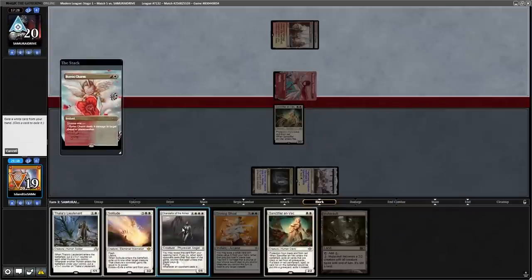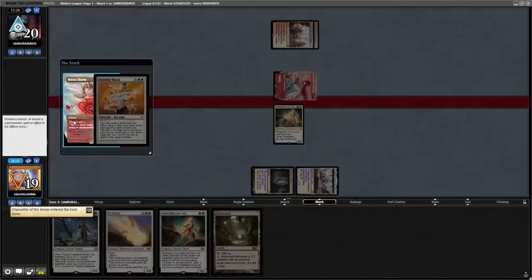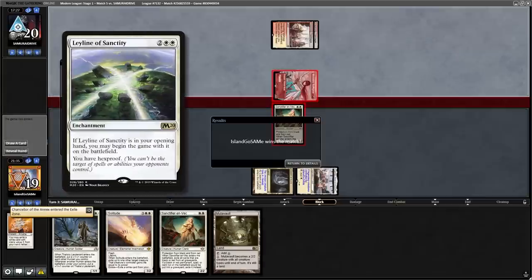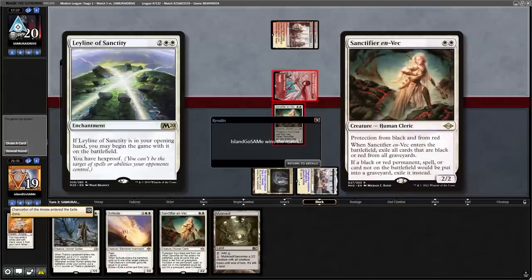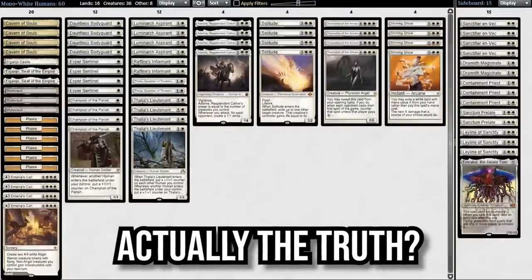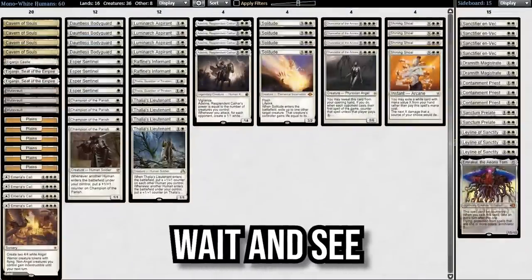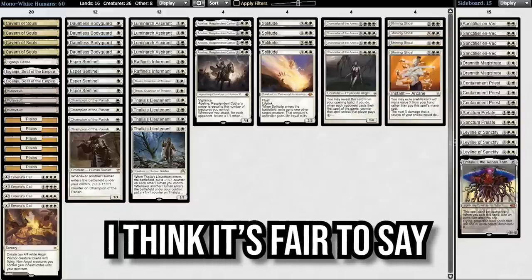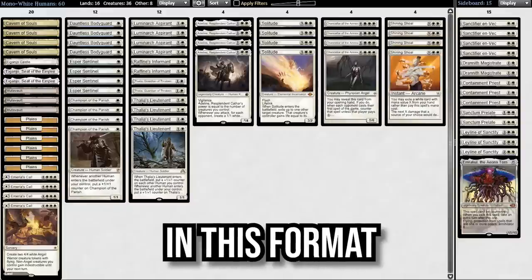These Shining Shoals have been super impressive — I wonder where else they would shine? I'm fairly sure I don't need to show you the rest of this match vs Burn; it is not close, especially when we get to board into Leyline Sanctity and Sanctifier en-Vec. Is this new modern deck actually the truth? We'll just have to wait and see, but until it stops dominating the Magic Online Challenge, I think it's fair to say that this is going to be a real player in this format.